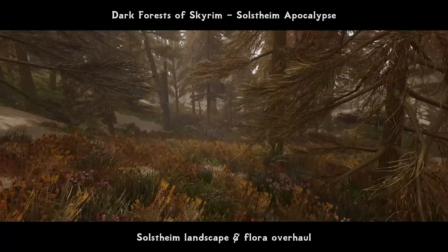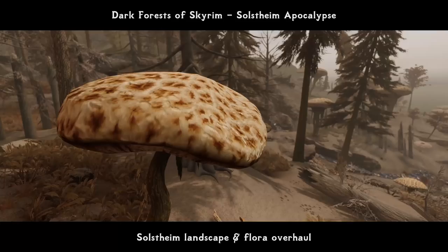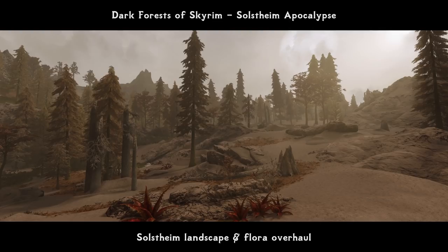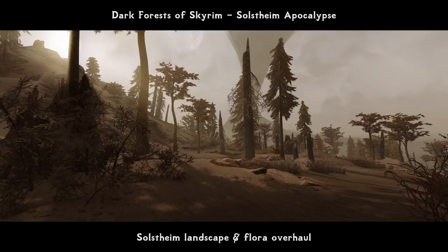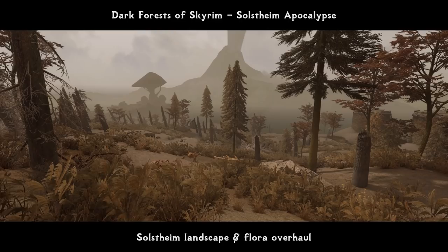The final graphics touch is to make the island of Solstheim itself more alive. Don't worry, the lore will not get hurt and we will not turn Solstheim into some sort of tropical paradise. Dark Forests of Skyrim: Solstheim Apocalypse is a comprehensive overhaul for Solstheim, featuring new types of flora, mushroom forest, ash desert, and generally a bit thicker forested areas, affecting every region of the island. I have also included a few before-after comparison shots so you can see the actual difference yourself. It does not go over the top, yet makes the wilderness of Solstheim more diverse and less barren.